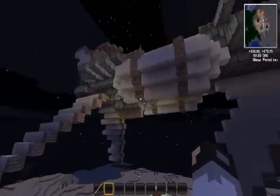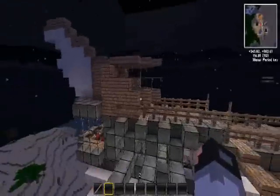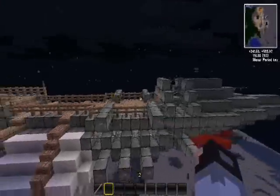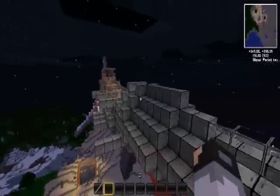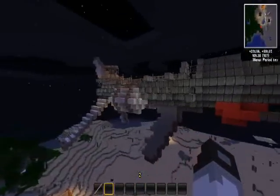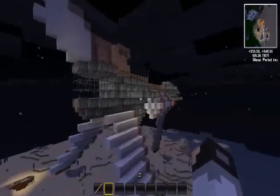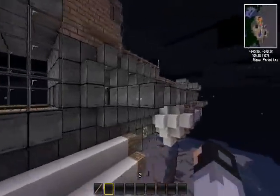The link will be given upon request by a subscriber — that's our little way of saying thank you very much for supporting us. Today we have the Pegasus Class Frigate. It's a medium frigate at only about 1600 blocks and it has iron armor, which means it fares pretty well against cannon fire.